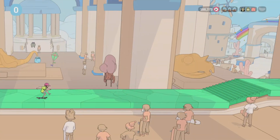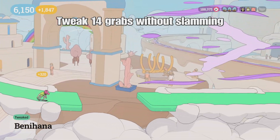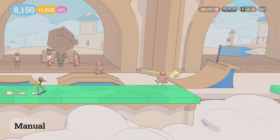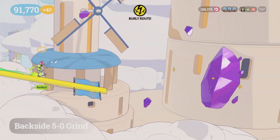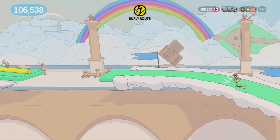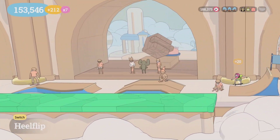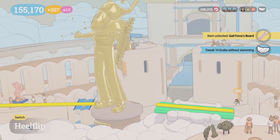Next is Temple of the Four Winds — tweak 14 grabs without slamming. You have plenty of time: pull off two right there, another one right here, and three in the same air right here — so that's six already. I do another one right here, that's seven. Then I take the burly route because it has lots of chances to get grabs in — there's eight, nine, ten, eleven. Twelve, thirteen, and fourteen is right here. We've popped the challenge so it doesn't matter if we finish or not.